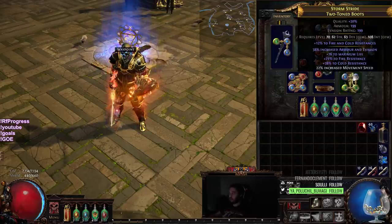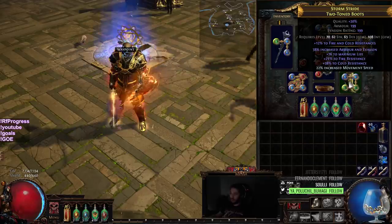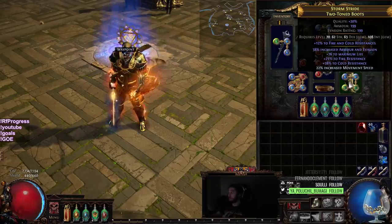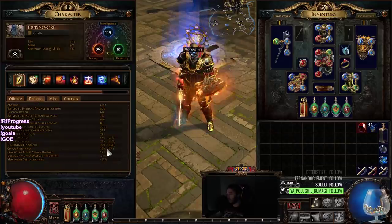So one other thing we did is we crafted some more boots. Not really too impressed with these boots — they give a crazy amount of resistances, but I don't really need the resist right now. I basically just don't need the resist right now. So I kind of lost a little bit of Chaos Res, but I gained a little of it, so we're at 13%.